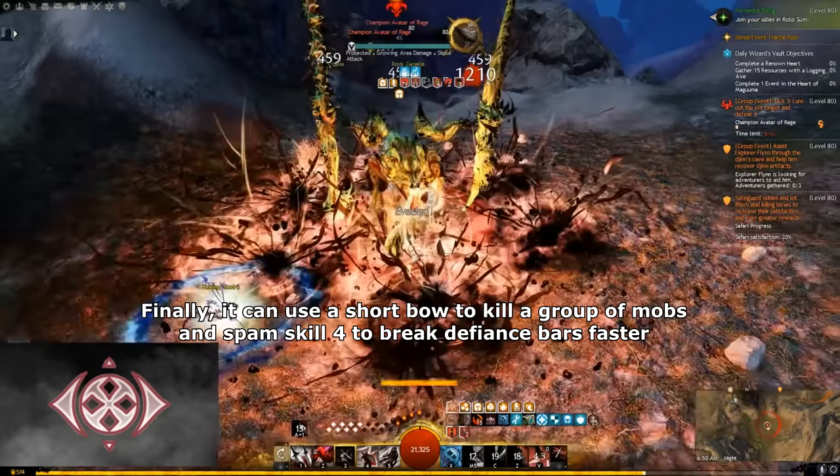Renegade has the same damage as Herald, but better bursting and more AoE skills to kill a group of mobs faster. It also has an AoE utility skill that CCs all foes for 6 seconds. The negative thing about Renegade: its passive sustain is less compared to Herald and Vindicator. So Renegade has good DPS, semi-high sustain, and it's easy to play. So Renegade is S tier.